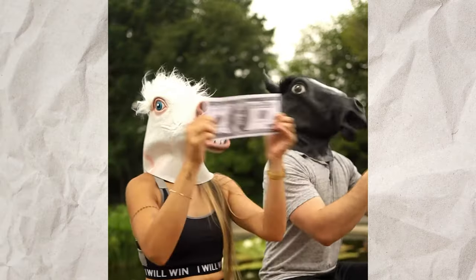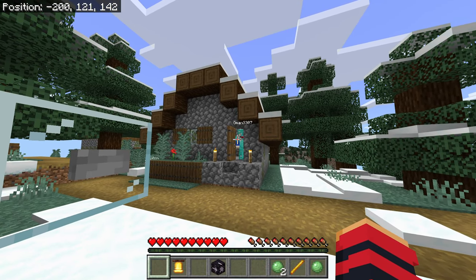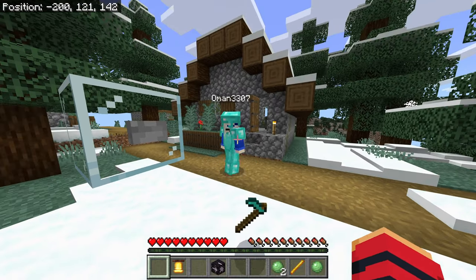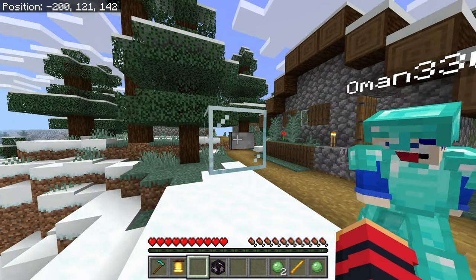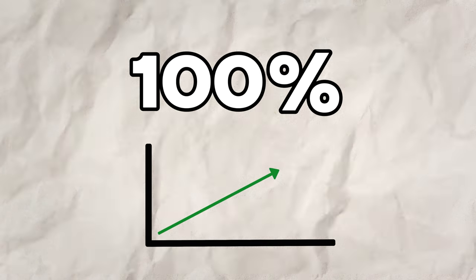Or another fun thing you can do with this glitch is extort your friends for all their worth. "Give me your diamonds." "Nuh-uh, you silly. You're one of those." "I will literally press this button and blow up everything you have." "The button's not going to do anything because I know redstone and..." As you can see, this glitch has a 100% success rate of making you rich.